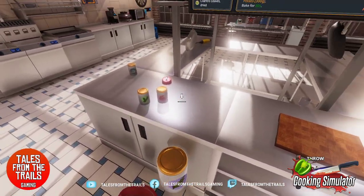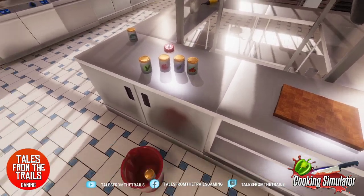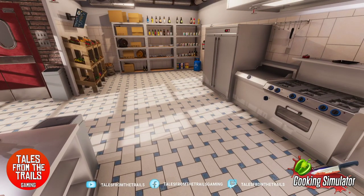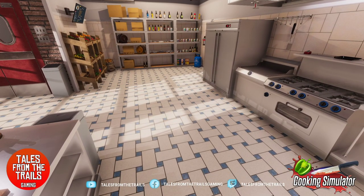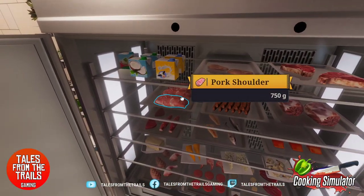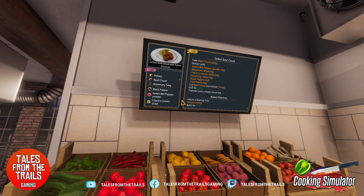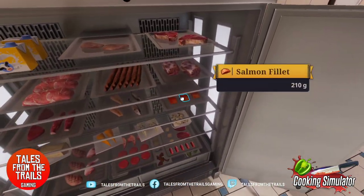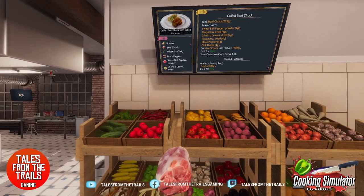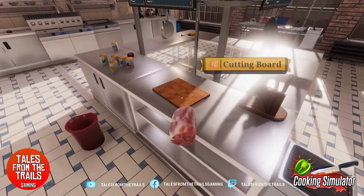Let's drag these out and get organised. Head over to the fridge. Was it beef chuck? Whatever one of them is — a big beef, that's a kilo, and we need 200 grams. Raw beef.